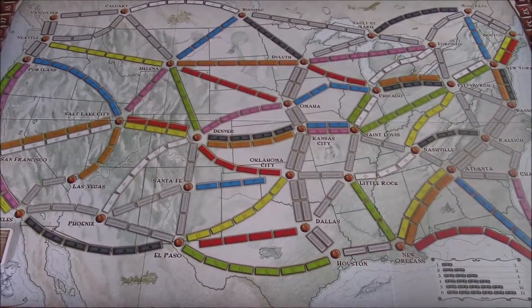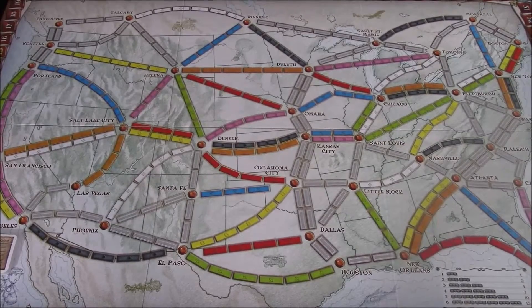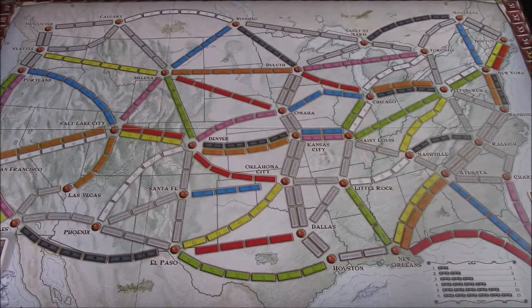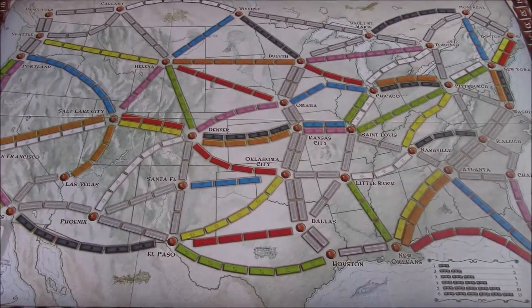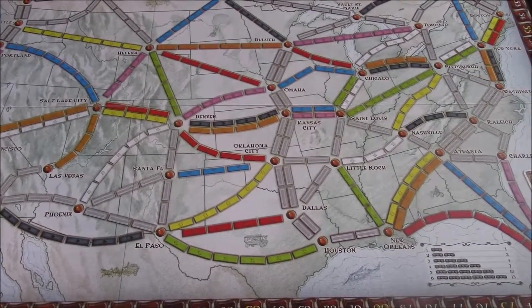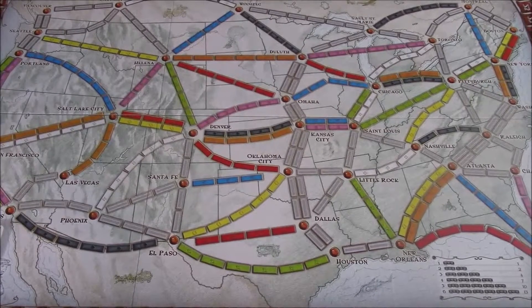One other thing to mention about scoring: in the unlikely event of a tie, the player who has completed the most destination tickets will be the winner. If there is still a tie — same score and same number of completed destination tickets — then the player holding the longest continuous path card will be the winner.